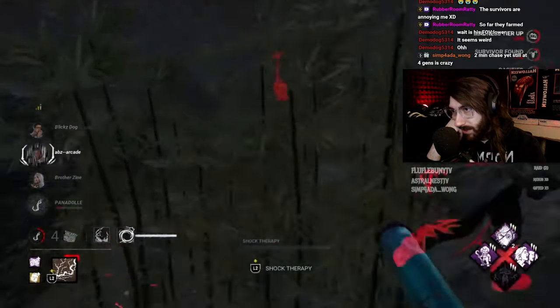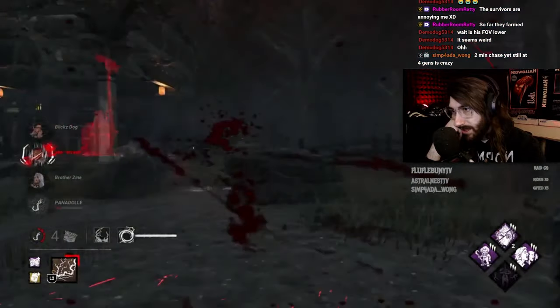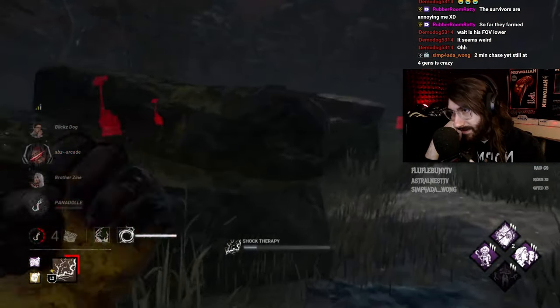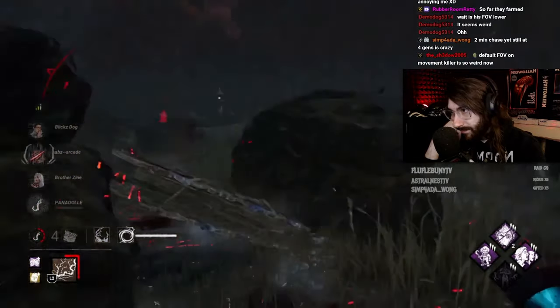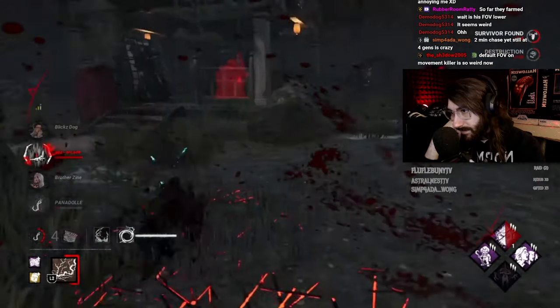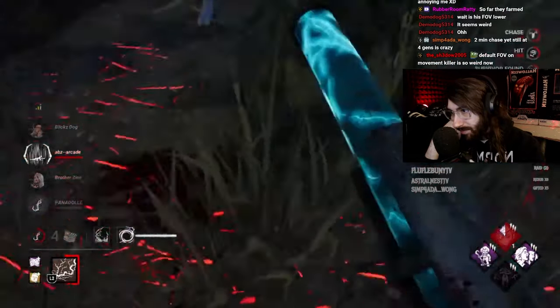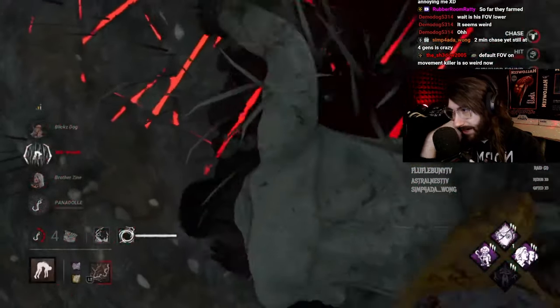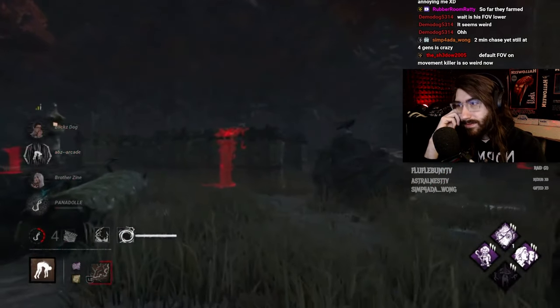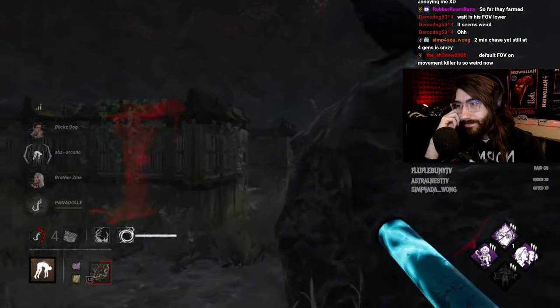You're a little too gung-ho with shock therapy. Even though it's great for increasing madness levels, its main use is to circumvent the chase. You're doing it willy-nilly when you could just be getting M1s. You could have just hit Adam earlier instead of going for the shock — you're definitely losing a lot of efficiency that way.